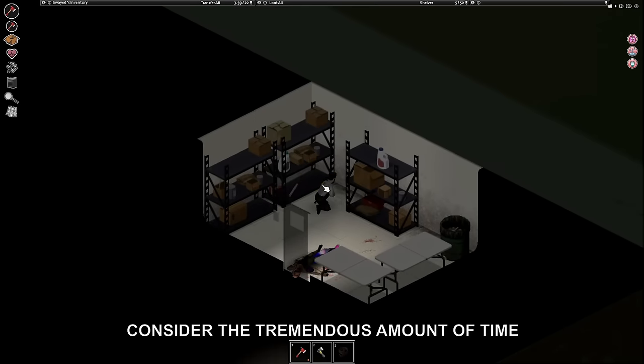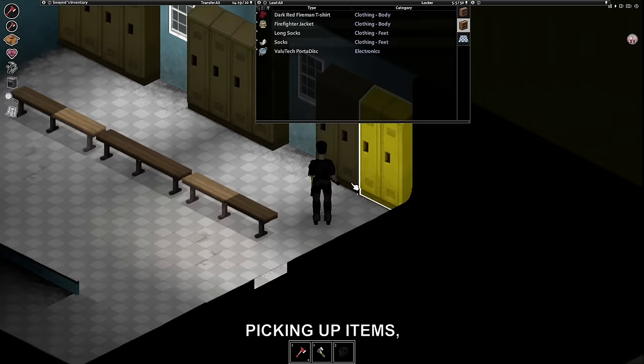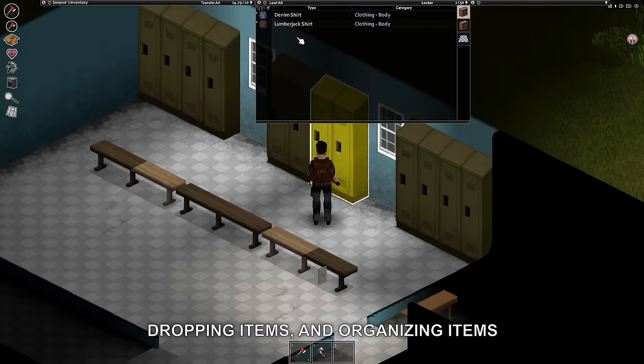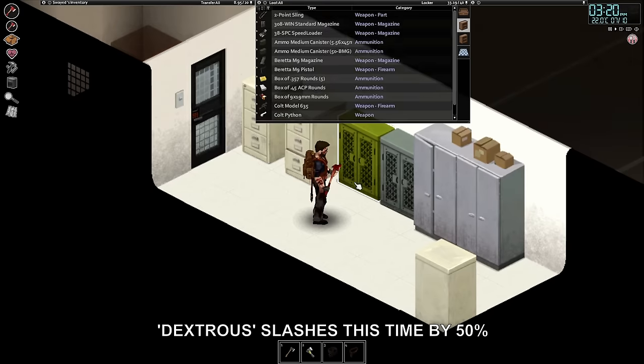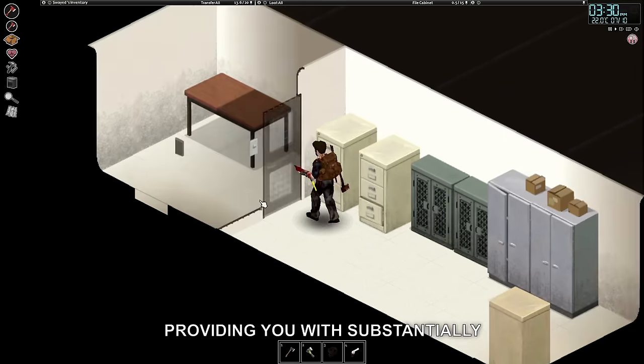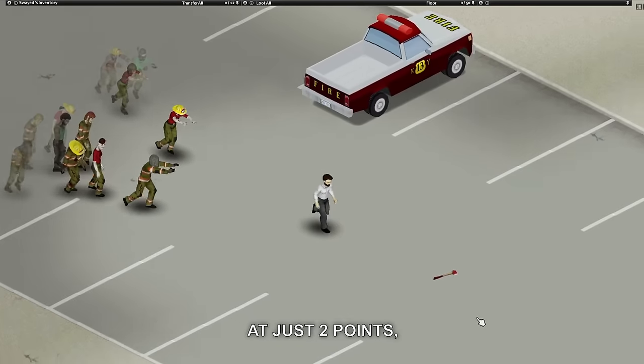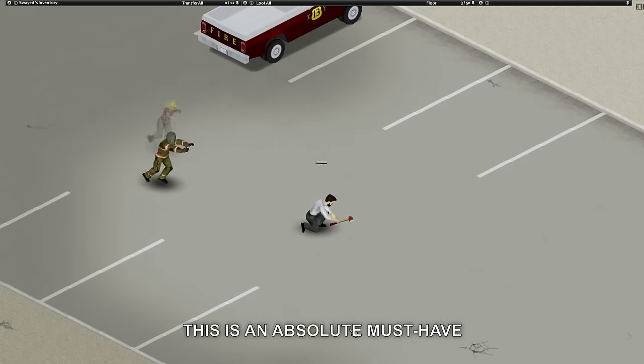Consider the tremendous amount of time you spend throughout an entire playthrough picking up items, dropping items, and organising items. Dextrous slashes this time by 50%, providing you with substantially more time for other tasks. At just two points, this is an absolute must-have.